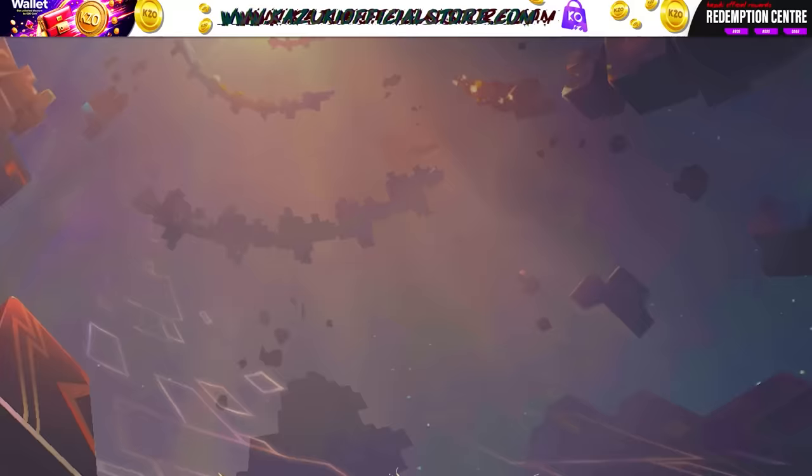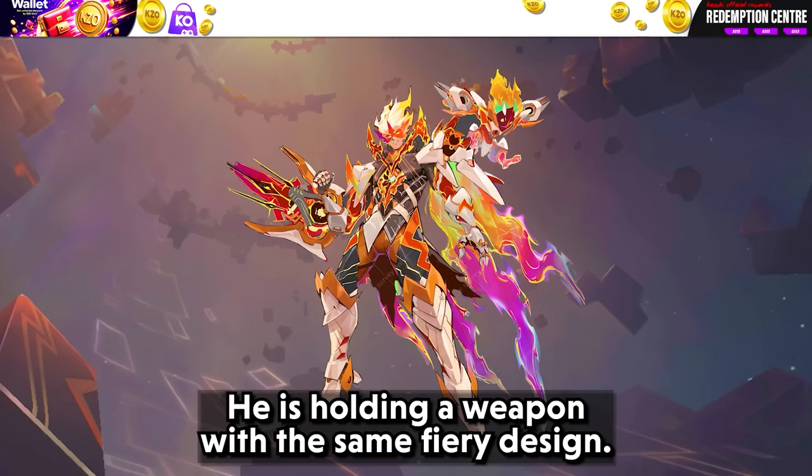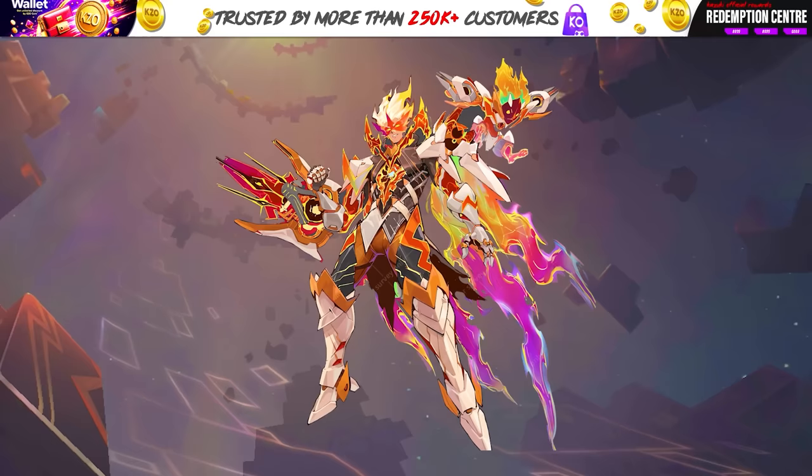Here is the next design. Claude is wearing armor that looks like it has a fire design on it, and he is holding a weapon with the same fiery design. Dexter the monkey is there as well with a similar fire theme — it's like they are a team ready for a heated battle.